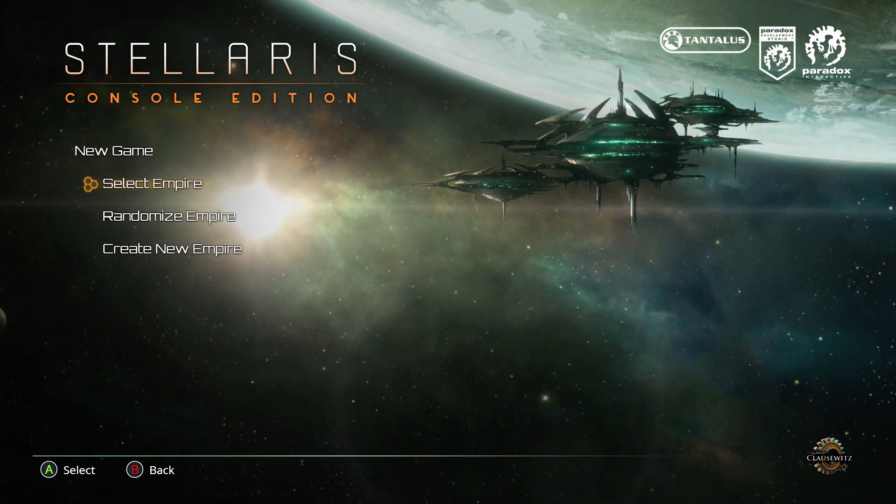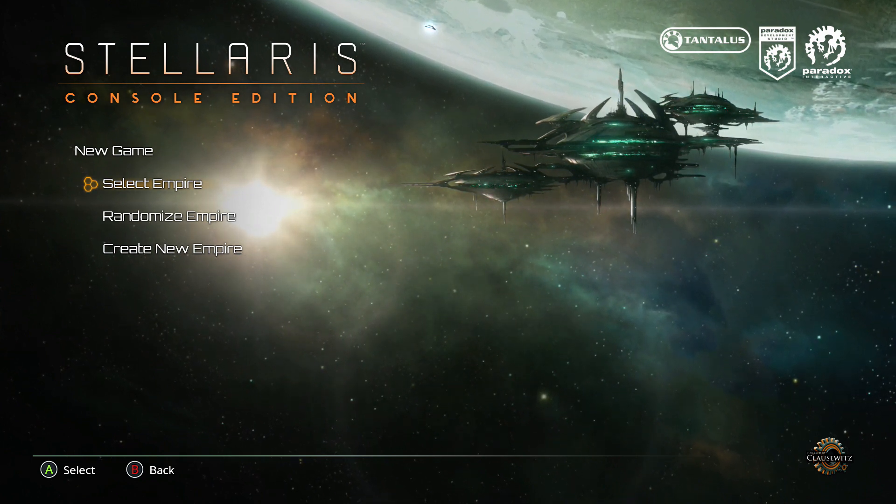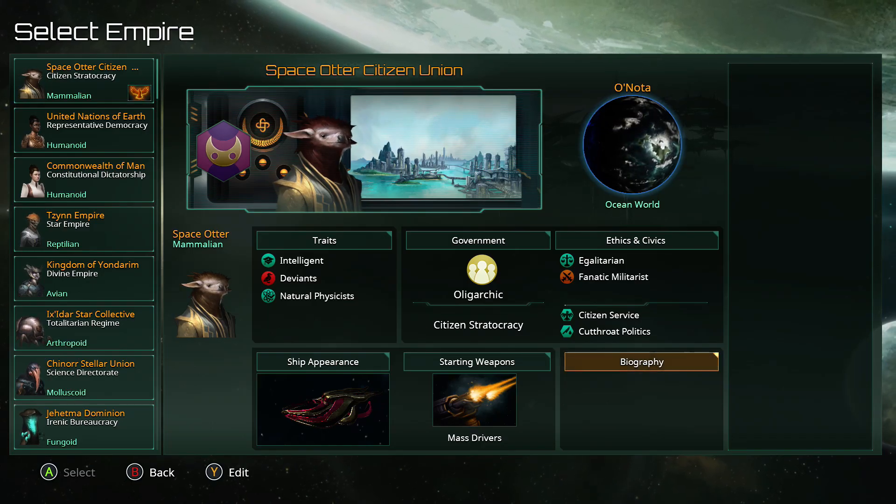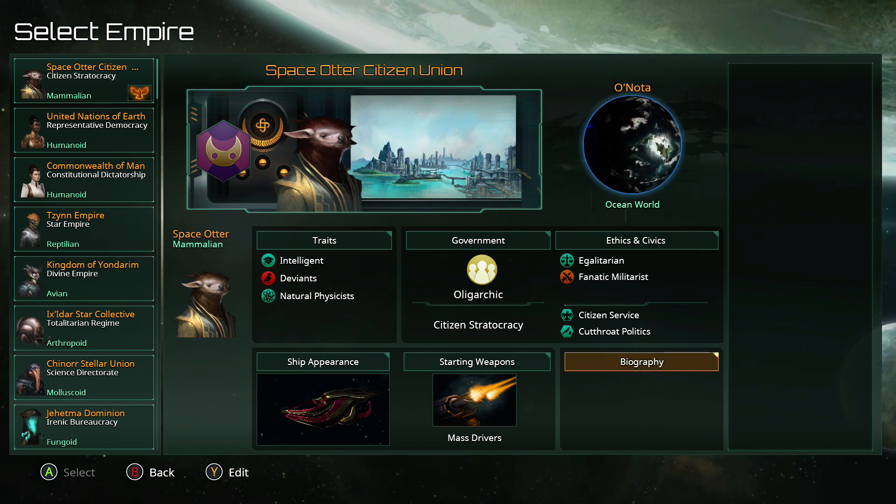Let's dive in, because this one's a little bit different actually. I've set up these lovely Space Altar Citizen Union, because they are just utterly adorable, and they're going to help us through this lovely console edition of Stellaris.